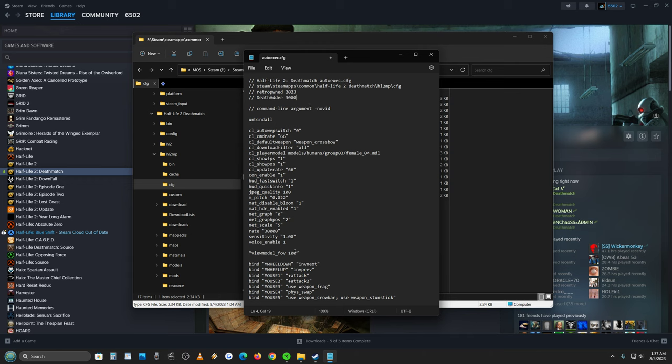I try to keep the in-game sensitivity at one. Sensitivity in game should be one, or as close to that as you can get, and just raise the DPI in your mouse settings. That gives you the best one-to-one accuracy in the game.